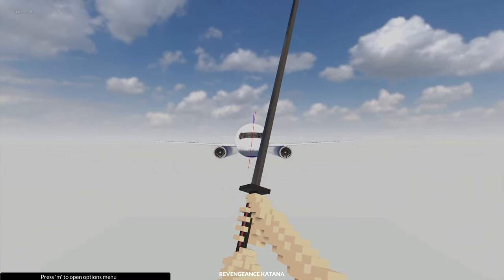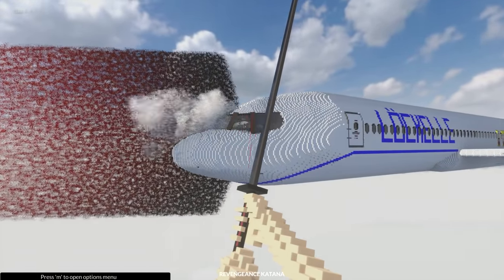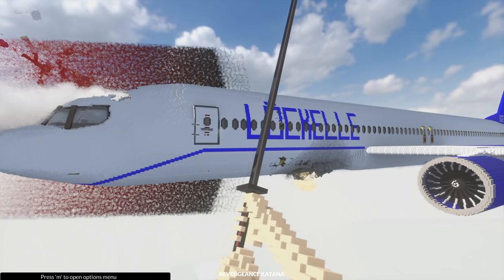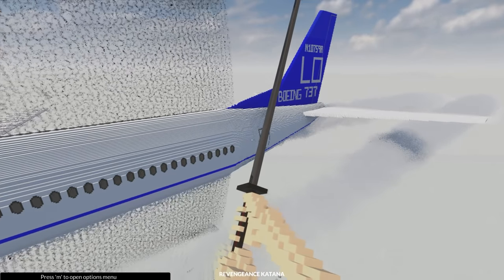Make sure we're nice and lined up here — that looks pretty good. Three, two, one — slice. Here it goes. A nice slice down the middle of the plane. We might get quite a bit of lag here. Look at that go — that looks amazing. Let's speed up time a little bit. Still going, still going — please let this be a clean swipe.